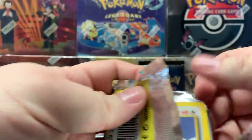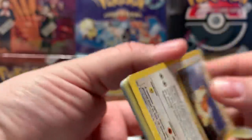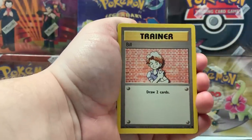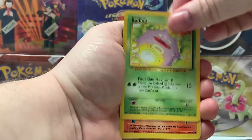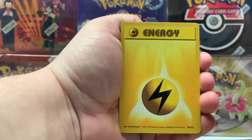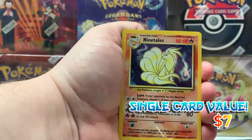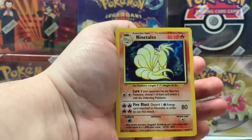Three Charizards in one video! Here we go — breathe in everyone. Pidgey, there's Bill, Vulpix, Koffing, Ponyta. Energia, energia, energia — and Charizard?! Oh, I thought it was for a second — holy smokes Batman, we got a holographic Ninetales!